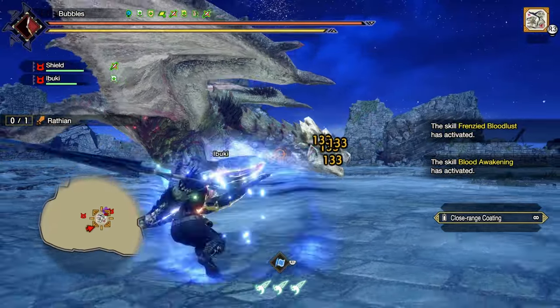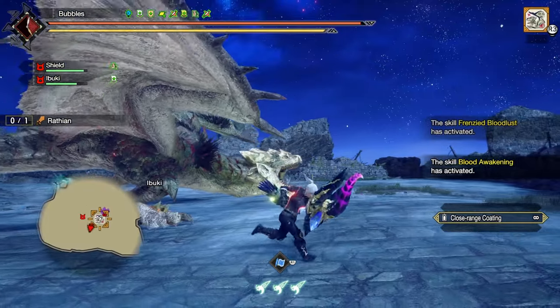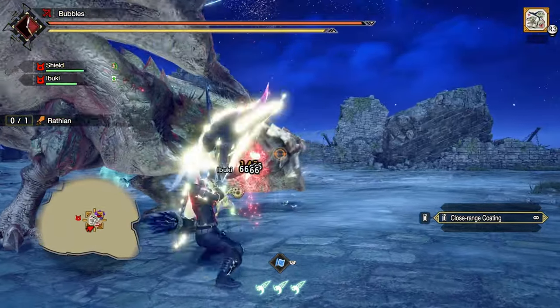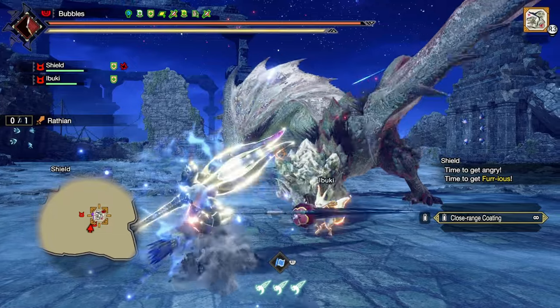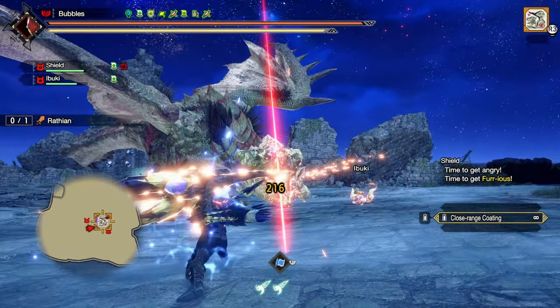We're sitting in an exhaust phase, which isn't too bad for Bow in all honesty. I should definitely swap coating. Yeah, exhaust isn't too bad for Bow — you kind of just sit there and wail on him. It's like an ideal situation essentially, where the monster's not moving. You don't have to aim properly or adjust anything at all. So we'll definitely make it work.